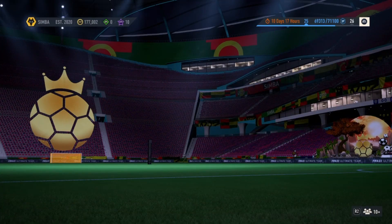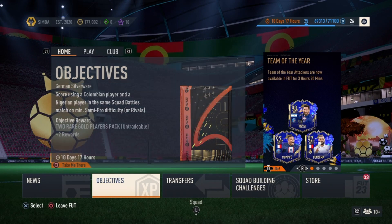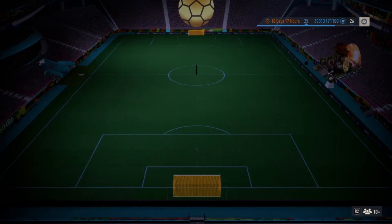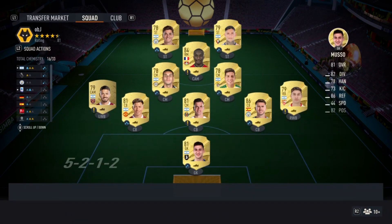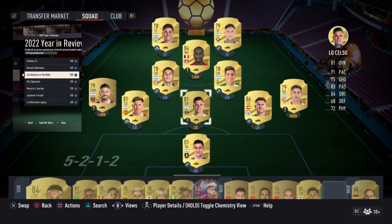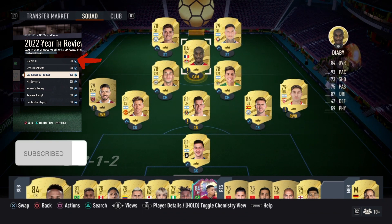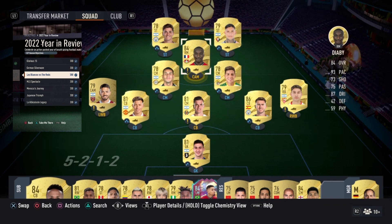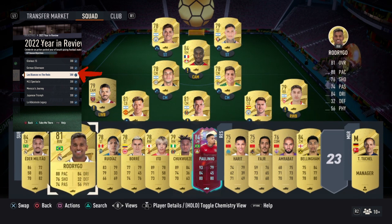Here is my squad so you can do it in a fast way. You can see you need to score 15 goals with the French player, which you can do within 12 matches on semi-pro. You start with nine Argentina players, and when you score you can substitute as needed.